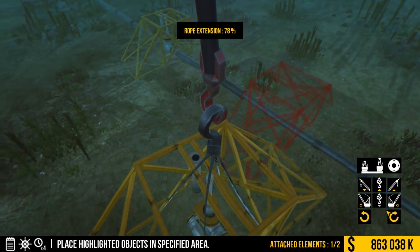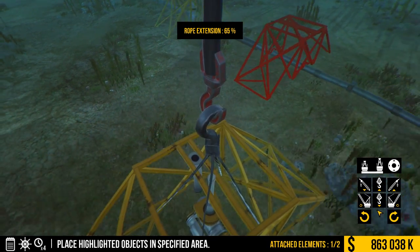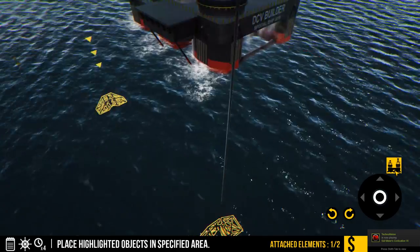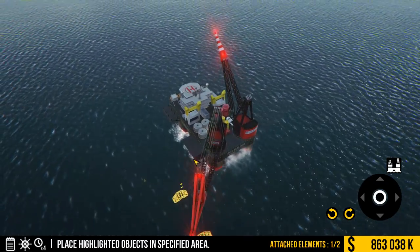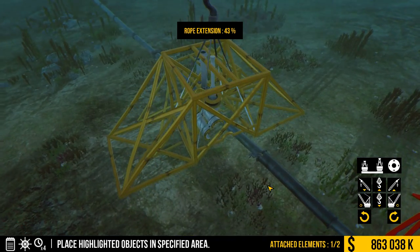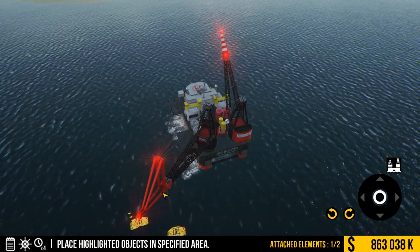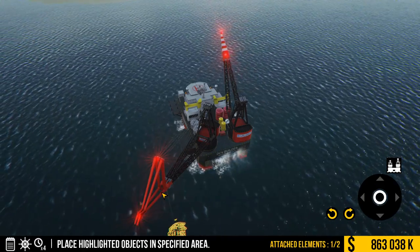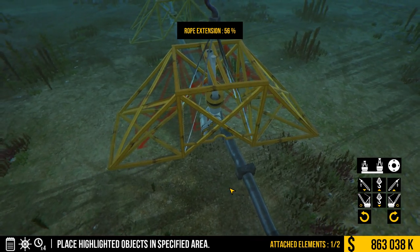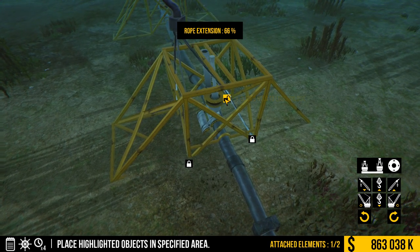Rope extension 100 percent - oh there we go. Bring it in. Okay obviously this is not going to work. I think I'm going to do it this way just so it's easier. We're just going to drag that up into place, we should be good. Is it going to snap for me? Oh I went past it - whoops. It's going the wrong way. Oh I'm looking at the wrong spot here. Oh we're almost there - there we go, got it! All right, this is a cool mission doing underwater stuff, that's awesome.